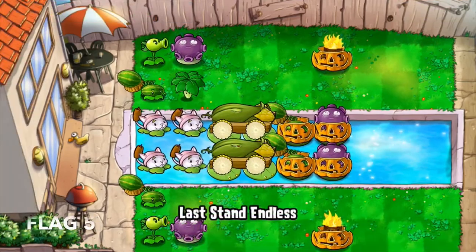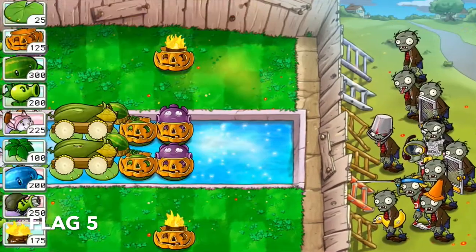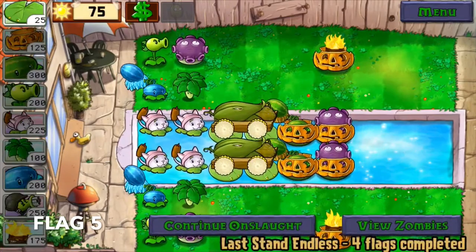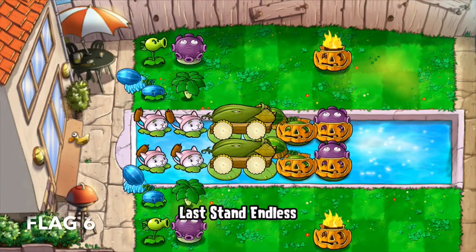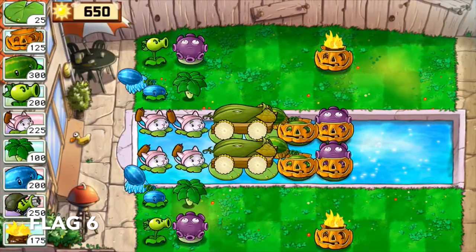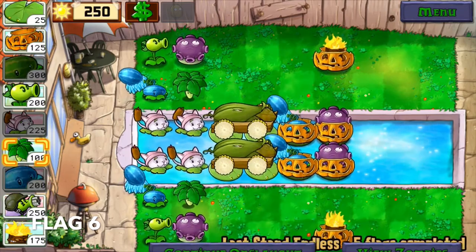Flag 5 is where I establish my ice lanes as well as coverage against bungee zombies for columns 1 to 3. Notice how I plan ahead — better safe than sorry. I do something similar in flag 6 where I apply it on the pool as well as columns 4, 5, and 6. Again, better safe than sorry.